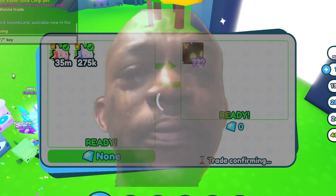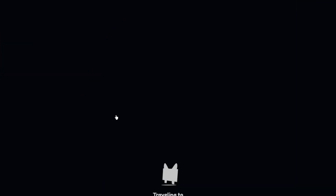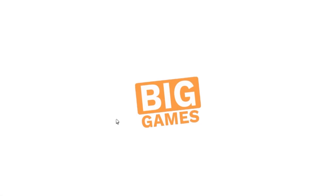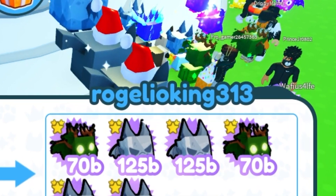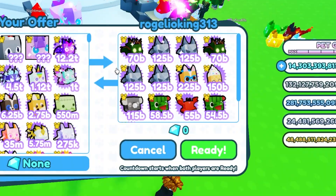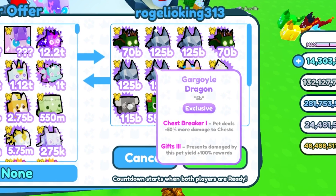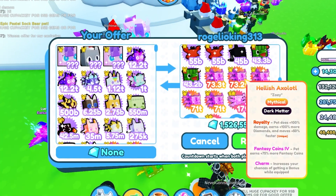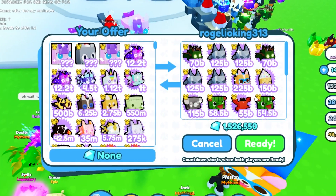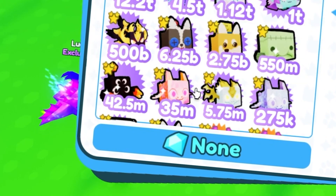It's going to lag again — it's not going to go through. Roplex just said it broke. We got a trade from Rogue Lio King 313 — looks like he's adding quite a few. So far he's around 43 billion, but unfortunately that's still not good enough because the nebula dragon goes for 195 billion.